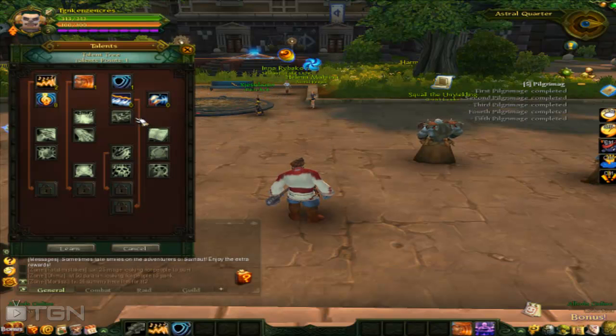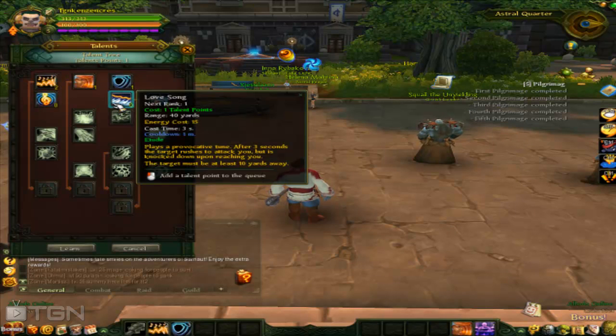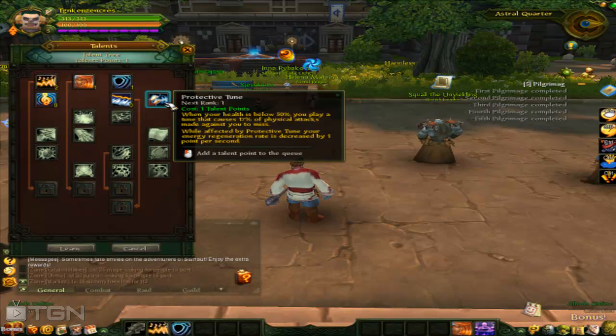The next one is N, which is your talent trees. I'm looking at what talents I'd like to spend my points in since I have one. This one I'm looking at is Protective Tune: when your health is below 50% you play a tune that causes 17% of physical attacks made against you to miss. While affected by Protective Tune, your energy regeneration rate is decreased by one point per second, so it pretty much drains your mana.